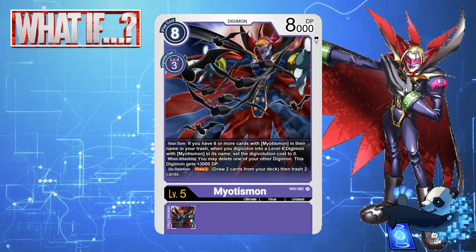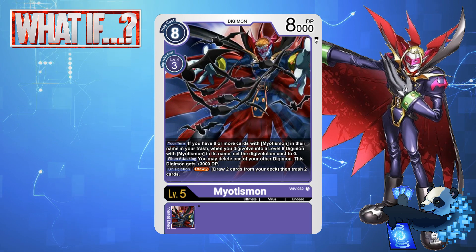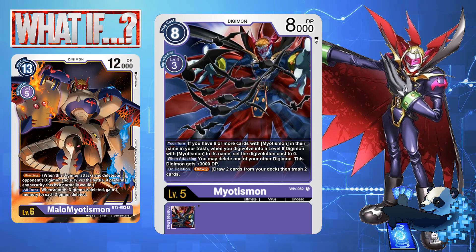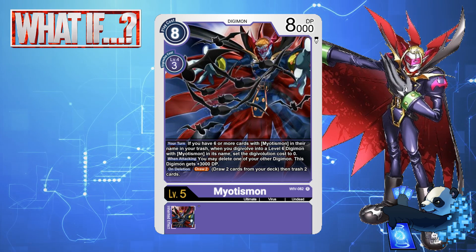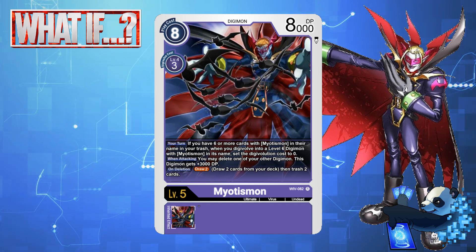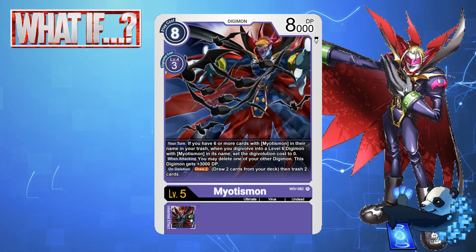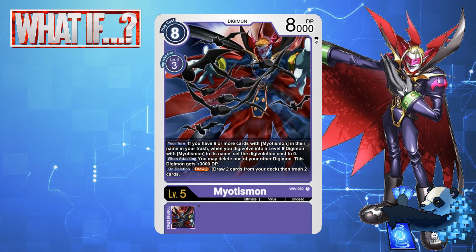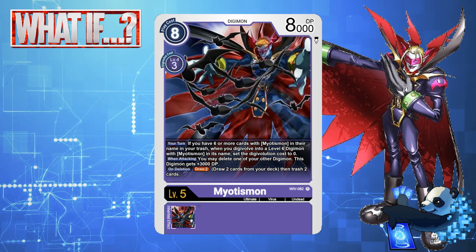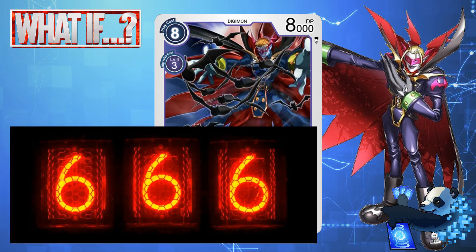But Myotismon is where the real fun begins. Myotismon has a your-turn effect that if you have 6 or more cards with Myotismon in their name in your trash, when you Digivolve into a level 6 Digimon with Myotismon in its name, set the Digivolution cost to 0. When attacking, you may delete one of your other Digimon — this Digimon gains plus 3000 DP until the end of your turn — and on deletion, draw 2, trash 2. This Myotismon is arguably one of the most powerful in the game. While it has an 8-cost to play or 3 to Digivolve into, its base stat line is 8000 DP, meaning it can tackle some mega-level Digimon. It also sets up trash if deleted for your future Myotismon plays. The reasoning for the 6 Myotismon in trash? Remember, the Hour of the Beast is 666.